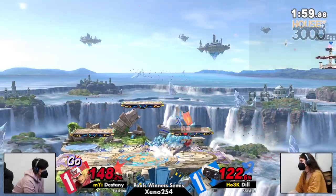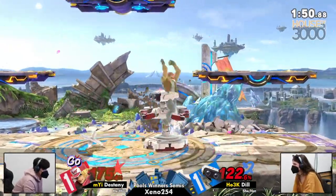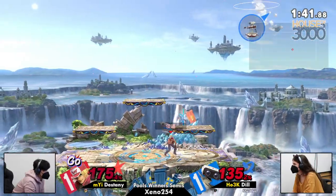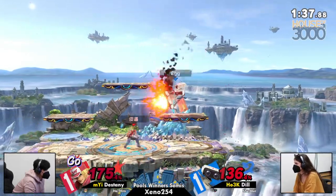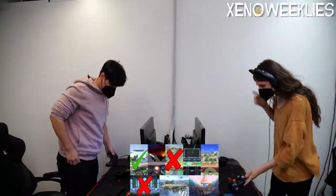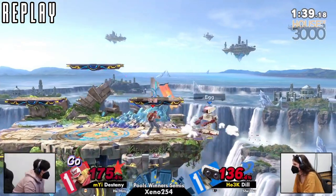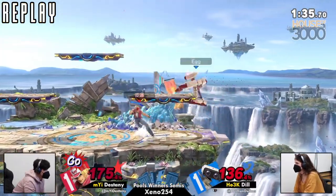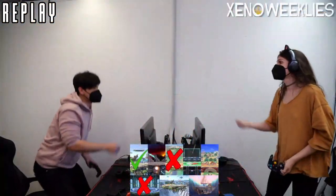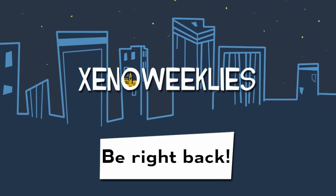Is that gonna be it? Almost. This is all Dill reeling back in her chair, maybe accepting defeat. Up throw from Rob should kill here — but you gotta grab him. And Destiny takes Game 3 versus Dill! Excellent set, really came down to the wire. Dill goes in with a reverse nair — and like I said, I wasn't a fan of those nairs. Kept getting parried and eating that up-B off the stage. The next set we're gonna be having is the beginning of...